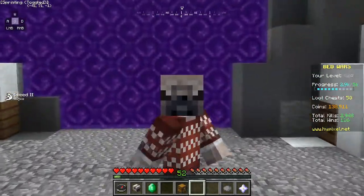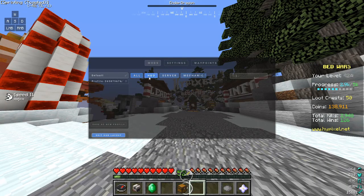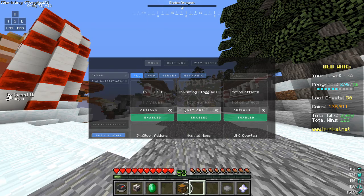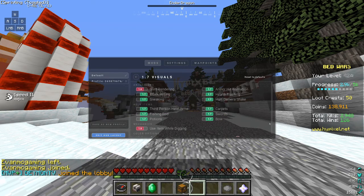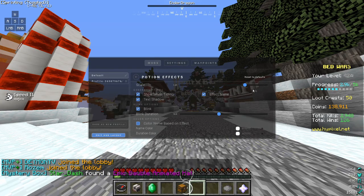Let's get started. So this is what you need to enable - sound, visuals, toggle sprint, this is what you need. Just in case you guys missed it, I'm gonna go back. Go over here - potion effects, you guys got that.